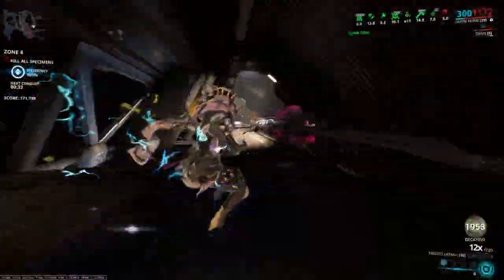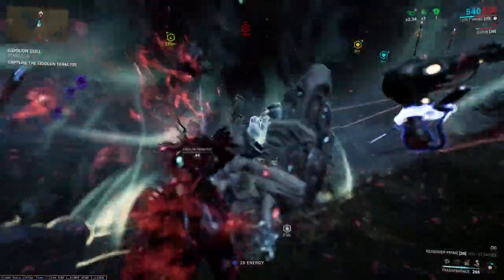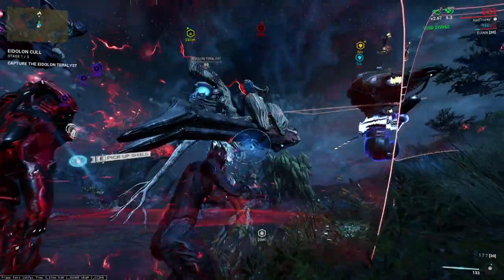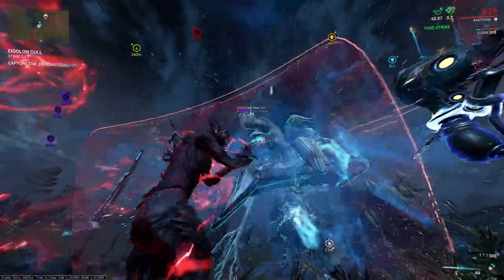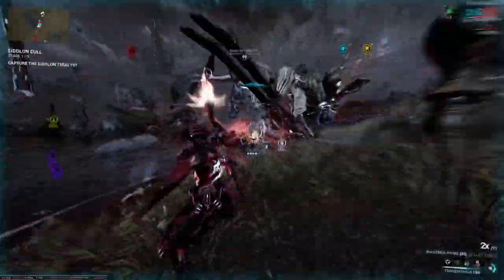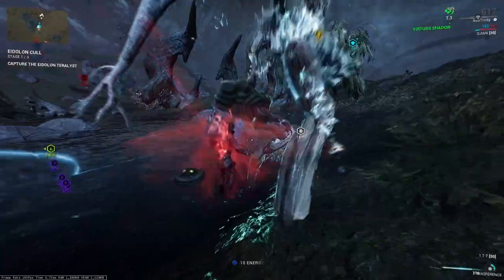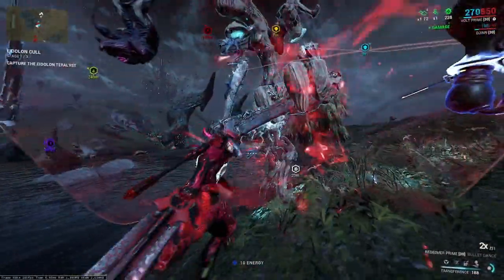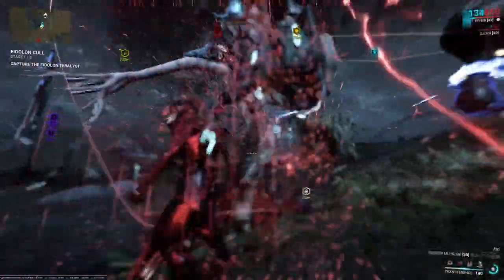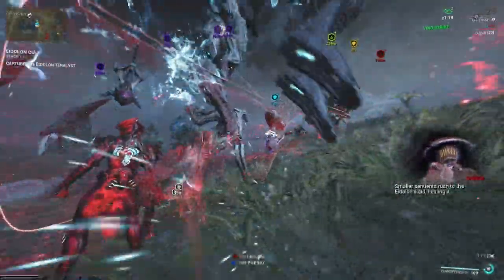Last but not least, Eidolon Hunting. Like I previously stated, I will not be explaining how to hunt the Eidolons. But when hunting Eidolons for focus, you want to make sure you capture the Eidolons, so then they will drop a Brilliant and Radiant Eidolon Shards. These shards can be converted to focus, and just a reminder, focus earned through Eidolon Shards does not go towards your daily cap.